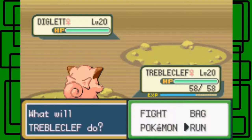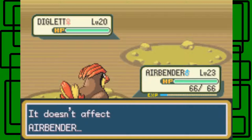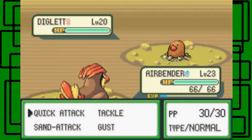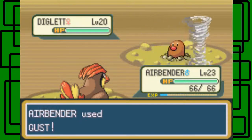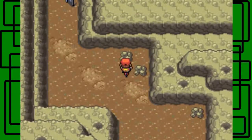It's going to use Dig on us, so let's switch over to Airbender, because Airbender is half flying type — Dig won't do any effect on Airbender since it's a ground-type move. Some of these Diglett and Dugtrio can also have Arena Trap as their ability, which makes it so you can't run away. Magnitude 9, but it doesn't affect Airbender. This one's level 20 and female — let's use Quick Attack and hopefully it'll faint. Yeah, there we go!